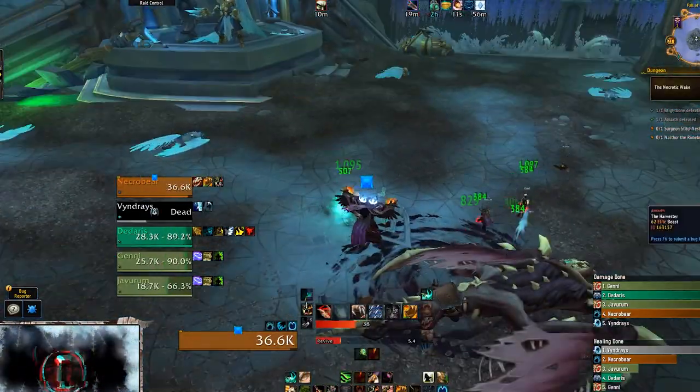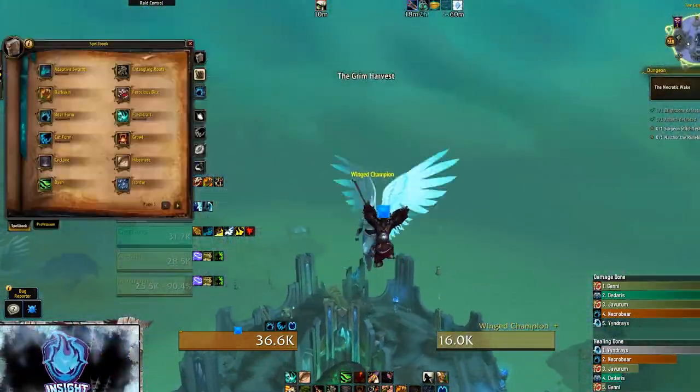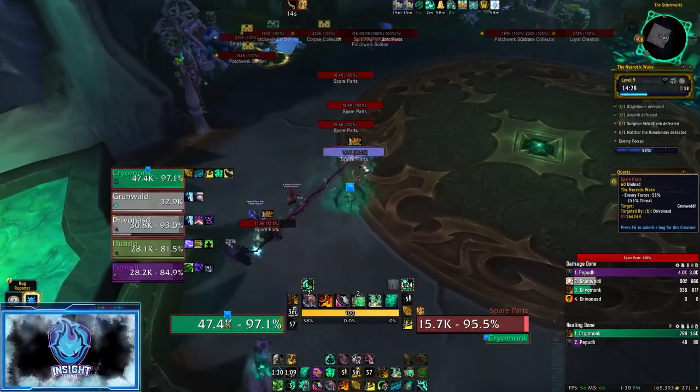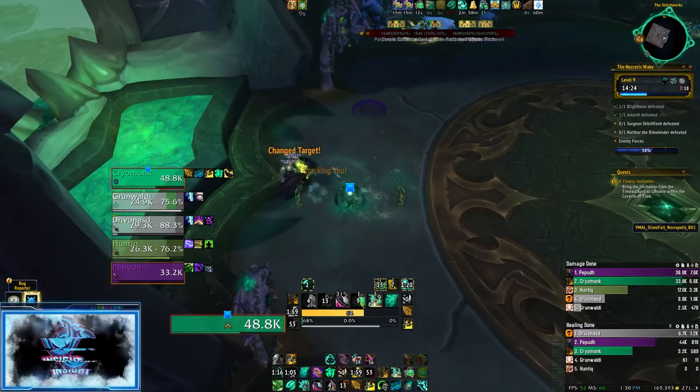Once the boss is dead, wait for the Carrion Winged Champions to spawn. Click on them and ascend into the Stitchworks. On your way to the third boss, you will encounter Spare Parts — these sentient body parts will fixate random players, so stack up and cleave them down.